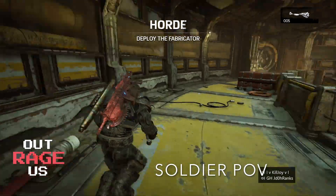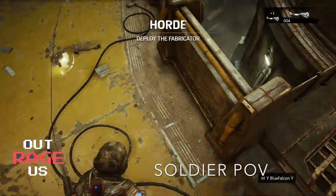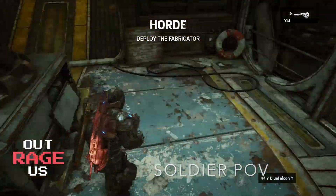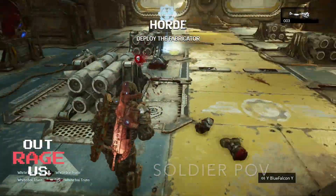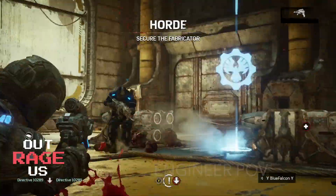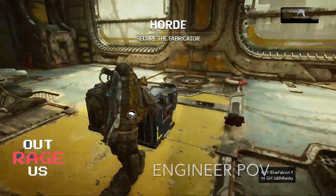After soldier two is done planting his grenades, he's going to make his way back and plant a couple more just to prevent enemies from spawning. He's then going to make his way into the middle and give his money to the scout. Now we're back to the engineer point of view.